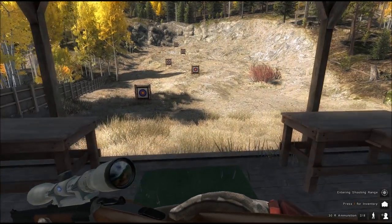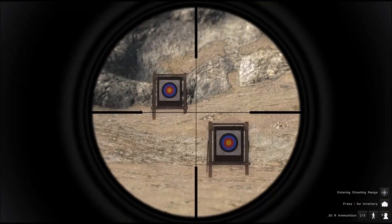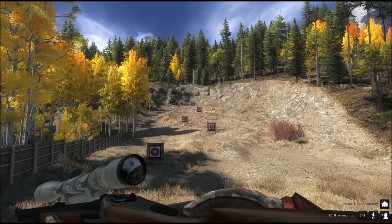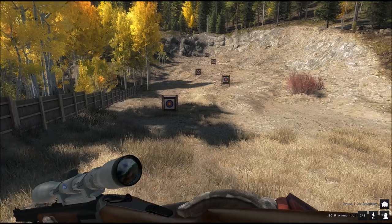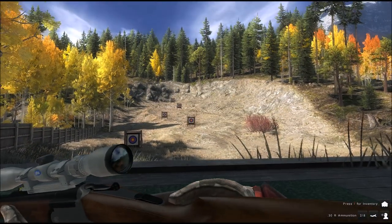Here we are at the shooting range with our five targets. First I want to shoot a few shots, see what it sounds like, and also see how quickly we can shoot the two shots. One thing they advertise this rifle for is that you can do two shots in very quick succession. I'm going to lay down because my shooting skill is low.